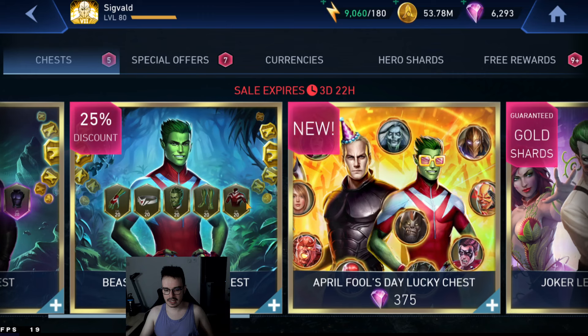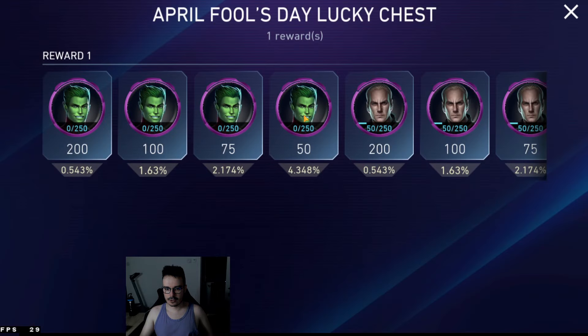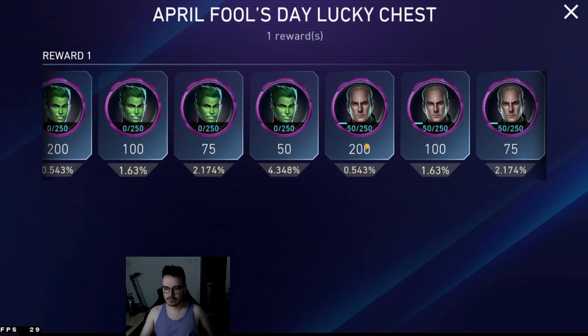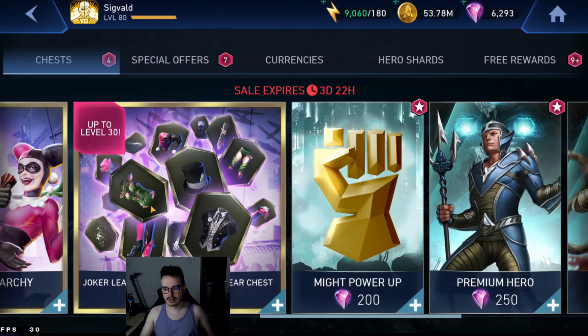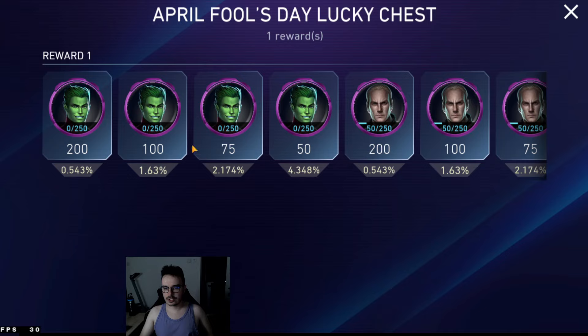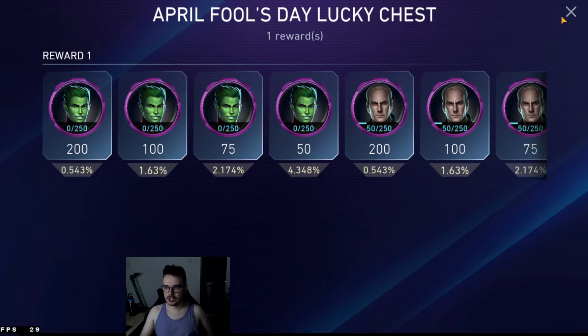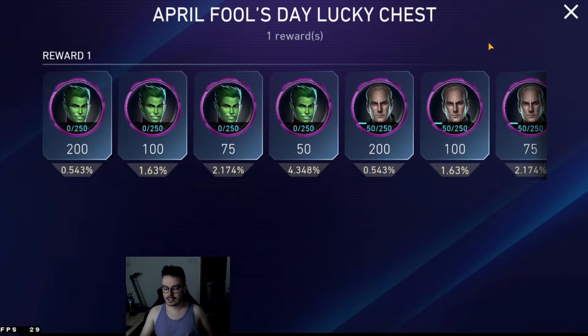Now we're going to take a look at this — this is April's Full Lucky Chest. It's going to have chances for Beast Boy and chances for Orm. There are no other legendary chests available in the store. This is literally the same chances you get for a usual Beast Boy legendary chest, and it's going to be a bit cheaper — that's usually 420, this is going to be 375. So you're getting pretty much a Beast Boy legendary chest on a very small discount.